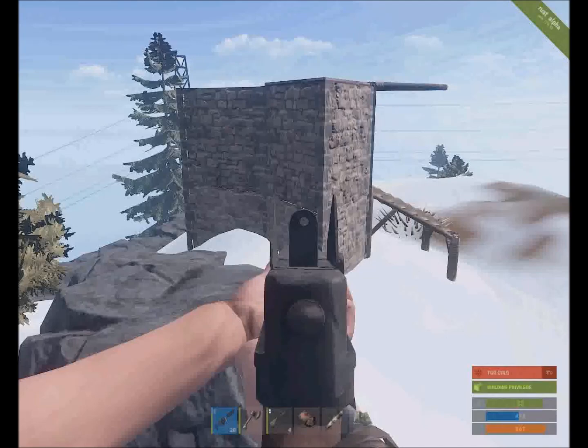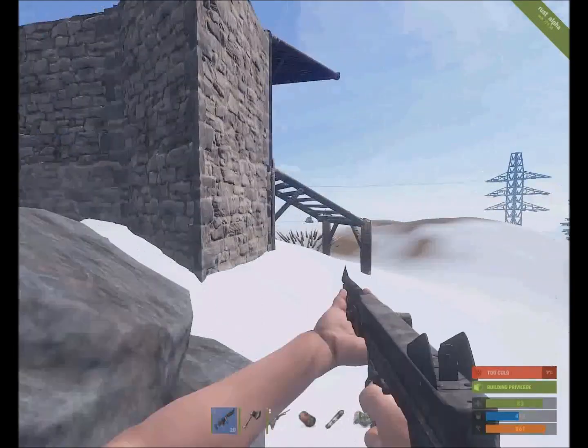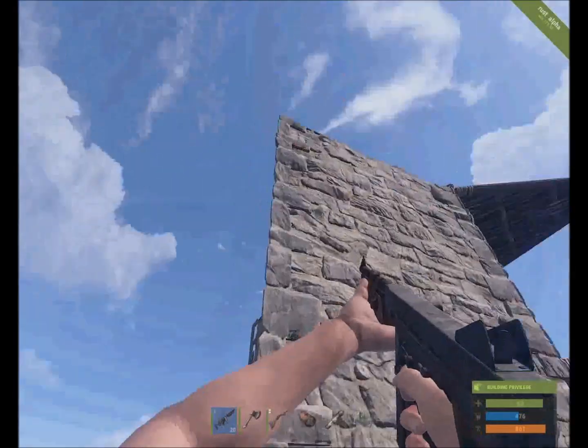The second building that I built was this one over here. It's basically just a square foundation with some triangle foundations coming off of it, and one of them is sealed in with a tool cupboard inside of it.